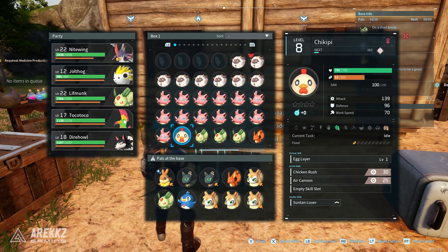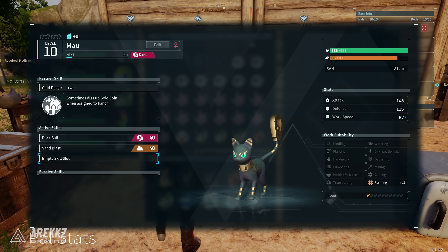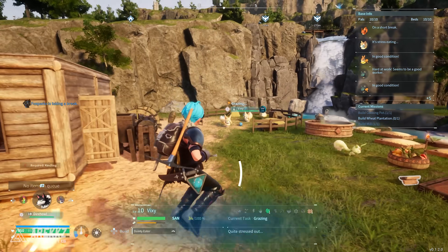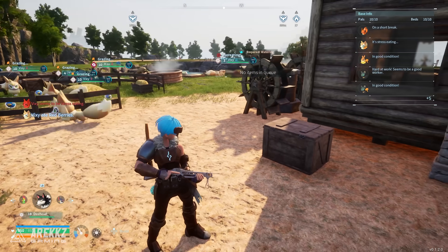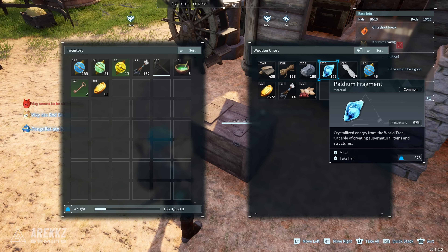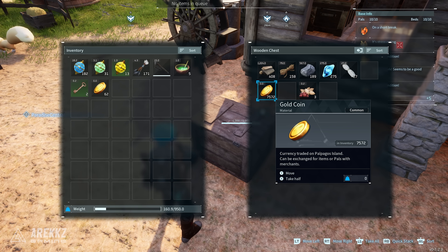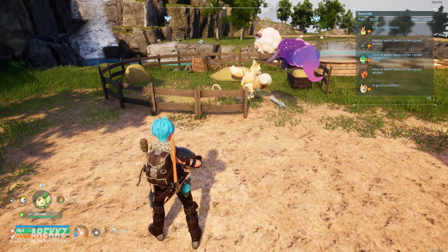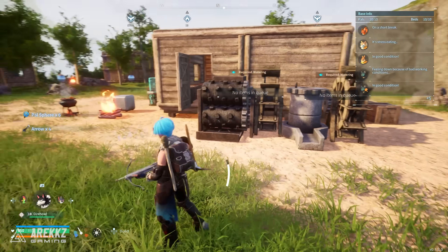The second pal in the ranch is the one that generates gold — the Mal, they're like a nice cat. It has the 'Gold Digger' partner skill: sometimes digs up gold when assigned to the ranch. I've got two of these and they just go in the ranch and dig up gold passively. You can also put transport pals in your base and they'll automatically move it into the box, though they produce so much there's an overflow. Looking at my box, I've got 50 pal spheres, 14 arrows, and 7,572 gold — just constantly generated over time, automatically deposited into the box so you can buy tons of stuff from the merchant.